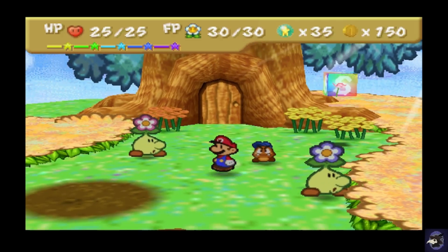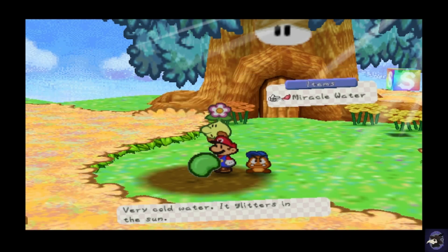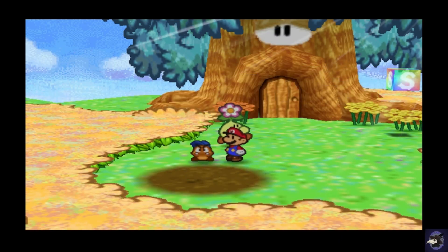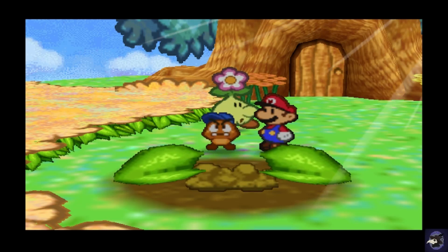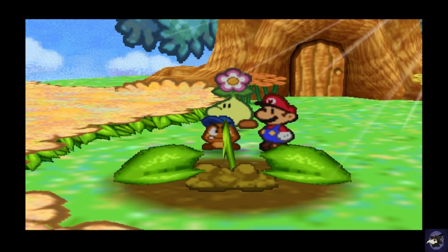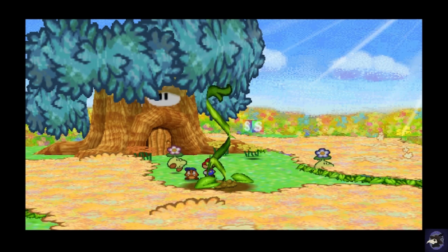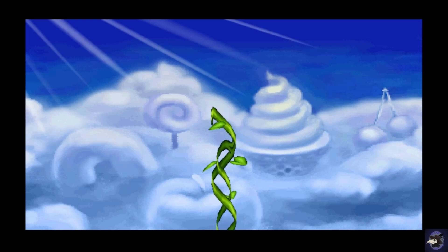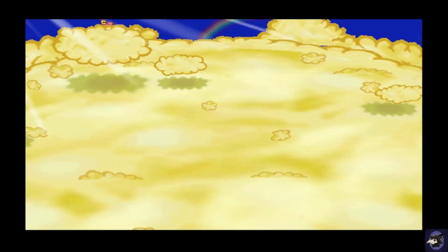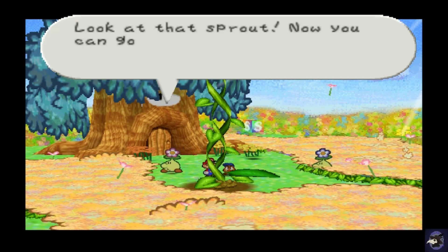We are back. Now that we got everything, we're gonna put some soil down, use the bean, and water it. We're gonna take a page from Jack and the Beanstalk and go to the clouds using a beanstalk. This actually will take a while. And there it goes — a badge. Success! Look at that sprout.